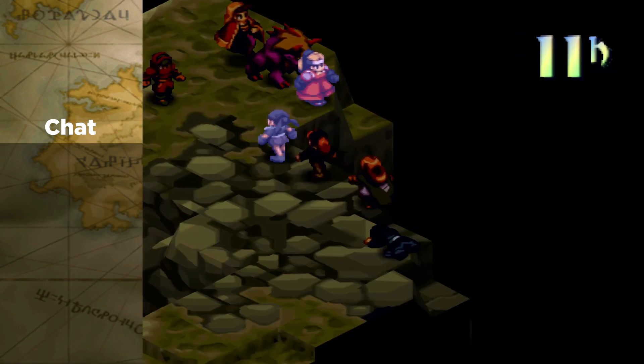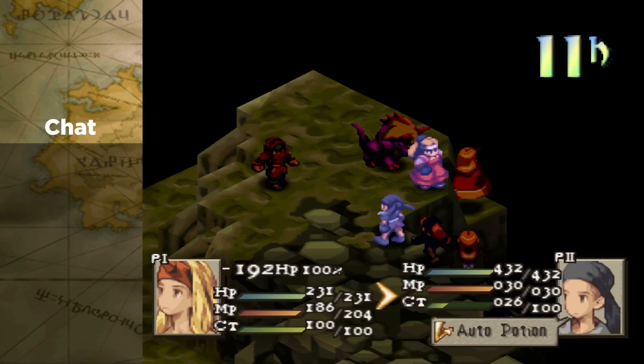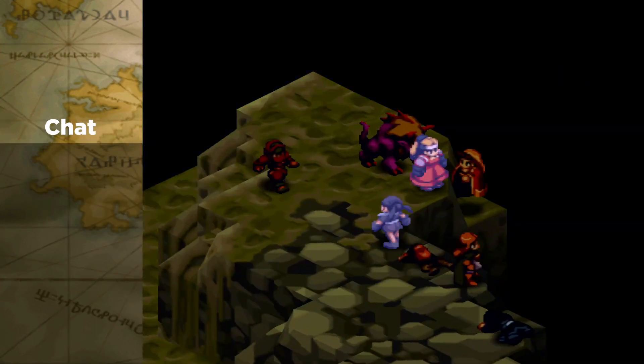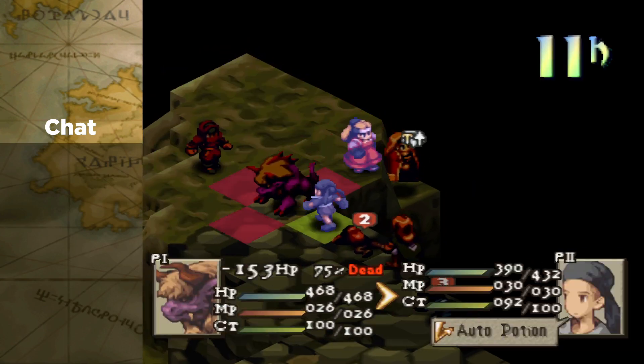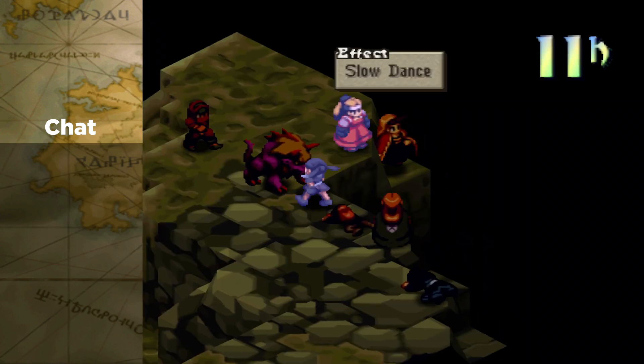Everybody lost at least a point of speed there — that is massive. That is a disaster; that's kind of the survival unit. We'll see what happens — 192 from Shiva. MP Switch did not trigger again, but reaction abilities did trigger. A dead frog on Potion heals all that back up.